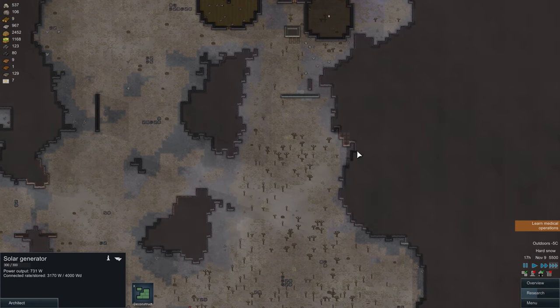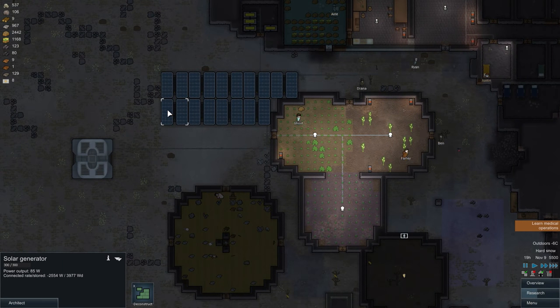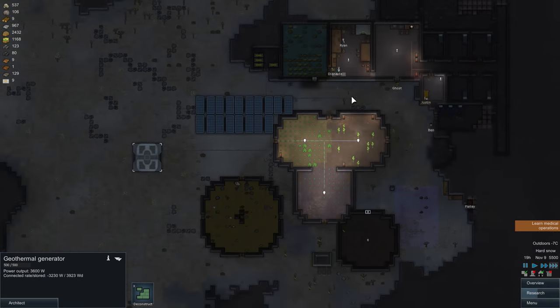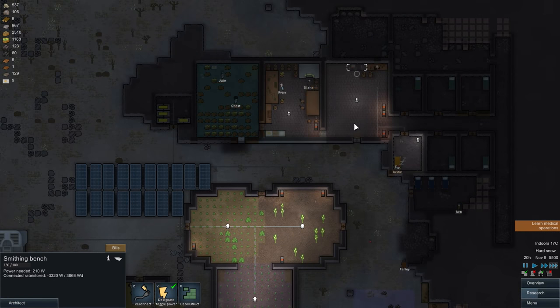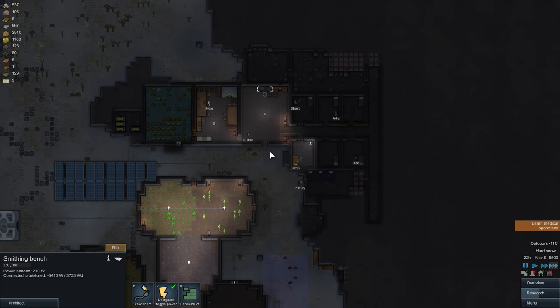If we had another steam geyser nearby we could probably use it as well. At least for now guys, you know about these power sources and you can produce your own weapons so your colonies are not left defenseless. That's just something I wanted to show you quickly — I'll see you guys.